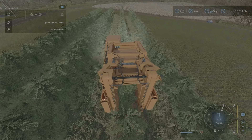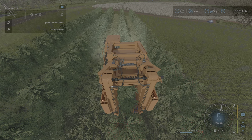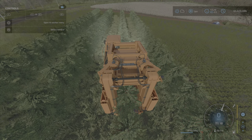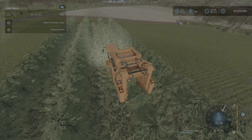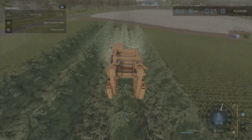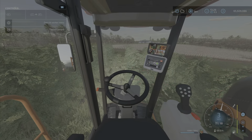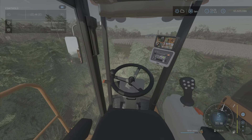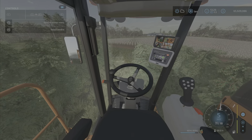You cannot hire a worker — this is all manual. If you try to hire a worker it doesn't even have the option; it is not possible. So you just go forward, keeping the row to the right of your steering wheel, and you'll be okay.